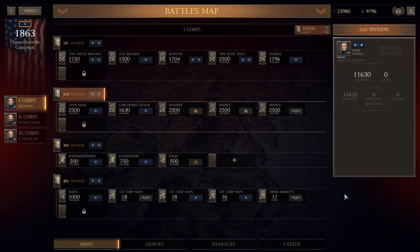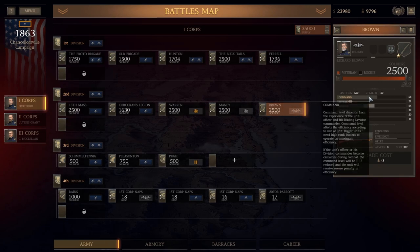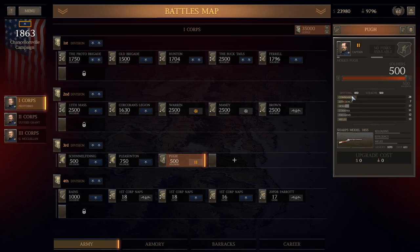Starting with brigade commanders: they give you two main bonuses — bonuses to command points and bonuses to your efficiency — and they can also give some perks to morale. If you check out Brown here, he's an O-6, a colonel. For those unfamiliar with rank: you have captain, major, lieutenant colonel, colonel, brigadier general, major general (two-star), and lieutenant general (three-star). Colonels contribute to your command bonus and to your efficiency, and all ranks do — but differently. A captain contributes zero points to your overall command points.